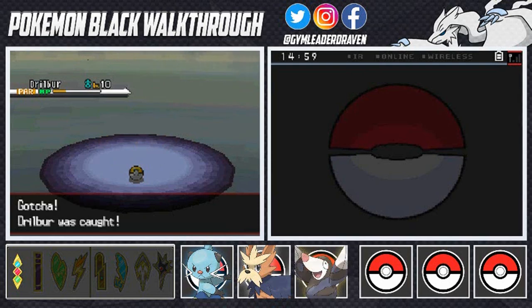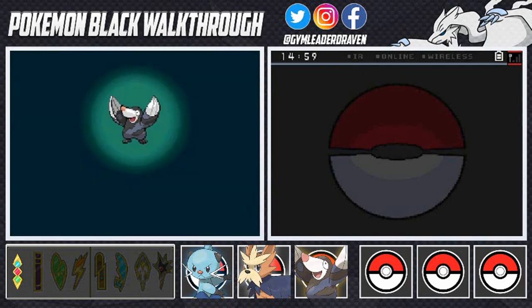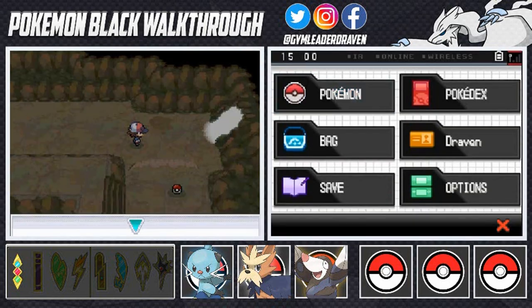Our third team member is Drillbur — and I've got a proper nickname for this guy. Drillbur is the Mole Pokemon: it can dig through the ground at 30 miles per hour and could race a car running above ground. I was watching Black Panther recently, so I'll combine names and call this Pokemon Drillmonger! Couldn't fit two L's, but welcome to the team Drillmonger!